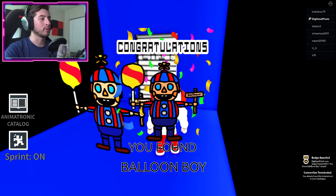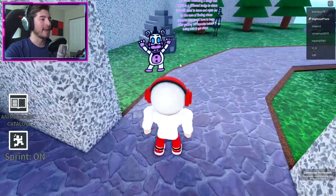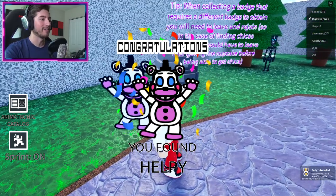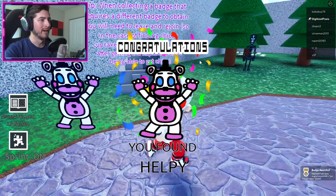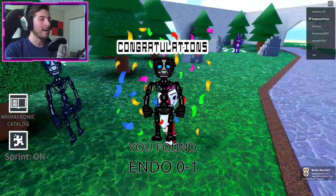Right here this will take you back to the spawn. Then we can go ahead and get Helpy who is right here. Thank you Helpy for helping us. Right next to him is going to be Endo-01.